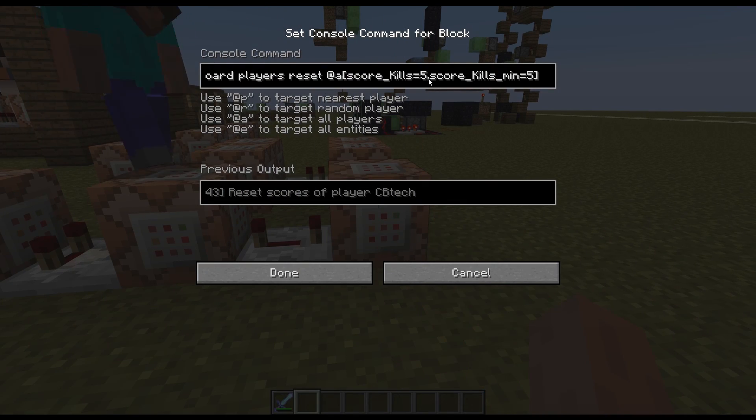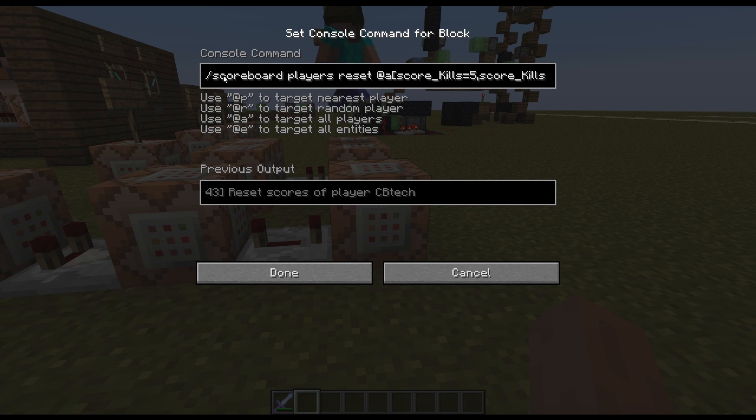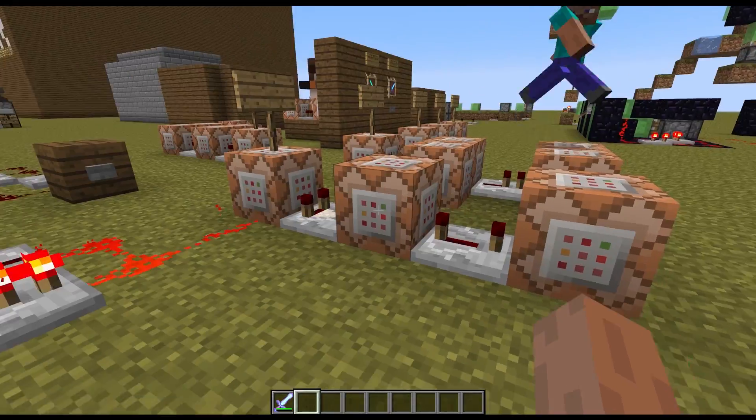Whenever a person reaches that score, it will say that, and it will reset their score back to 0. The reset command is: scoreboard players reset @a score_kills equals 5, score_kills minimum equals 5.